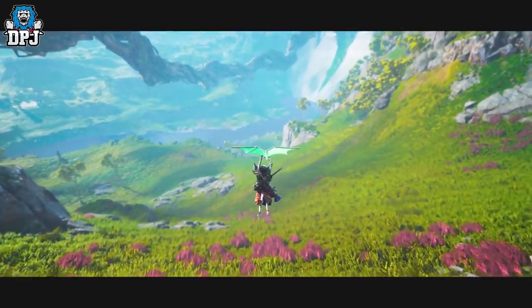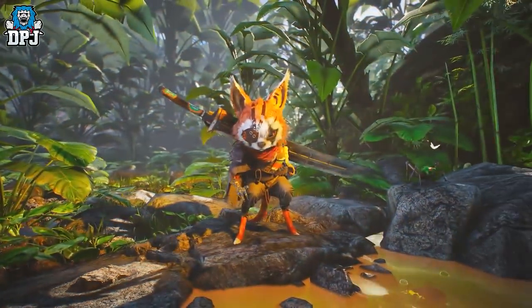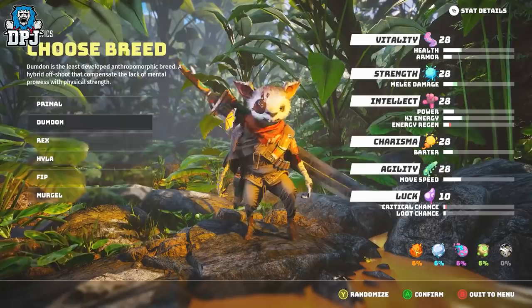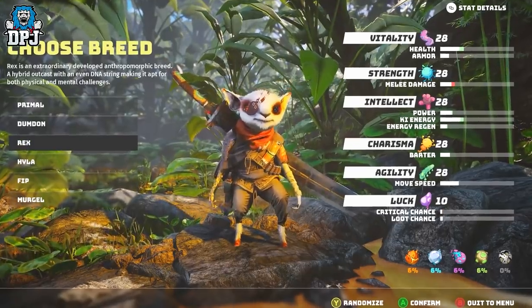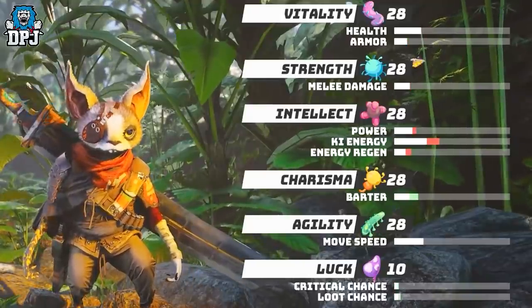Getting into the game, you first need to create your creature. To start, there are 6 classes for you to pick from, each offering different stats which you can see on the right hand side of the screen. These stats are Vitality, Strength, Intellect, Charisma, Agility and Luck.